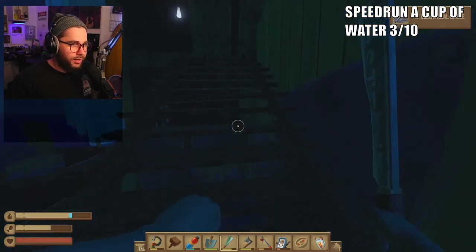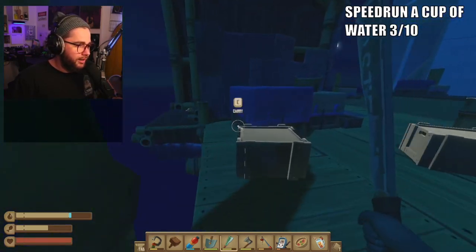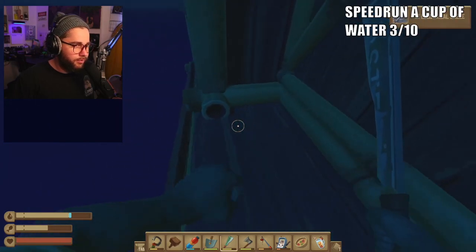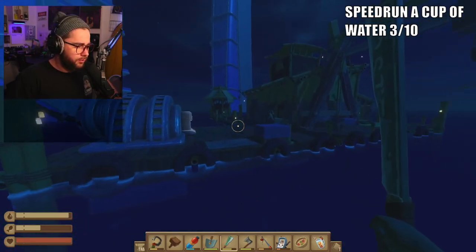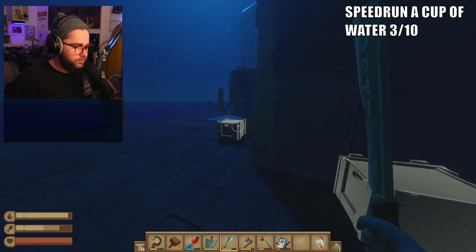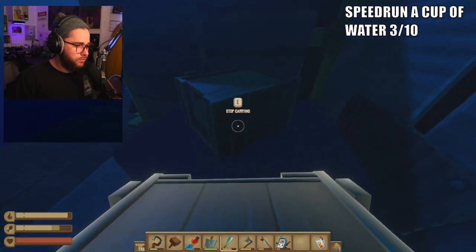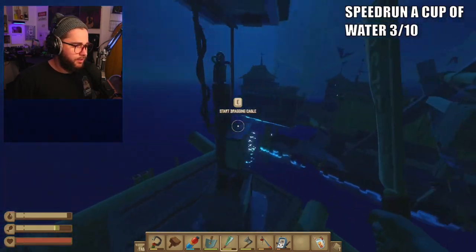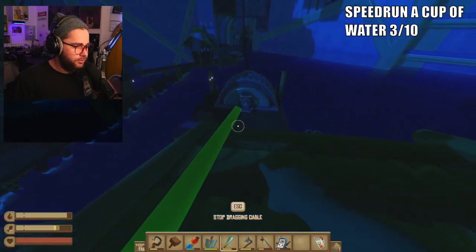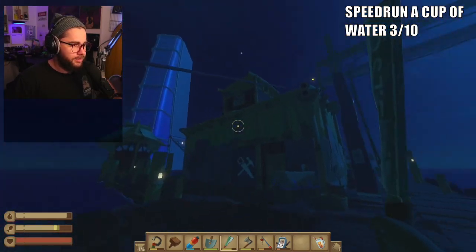You jump up and grab the first electrical cable there. There's also another electrical cable behind this building here. Then you're going to go across the way to this other platform, go around the back side, and there will be a way up. There's going to be another electrical cable right there. You're going to use the box to bring yourself up to the top of this area to get on the roof, grab the cable, and then bring it right over to the generator thing here. You connect those two — bada-bing.